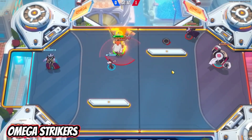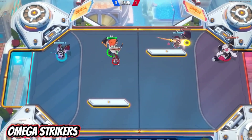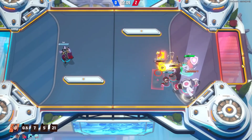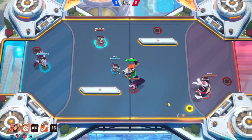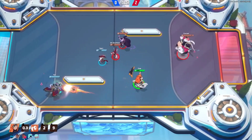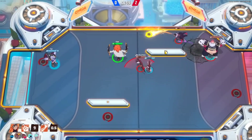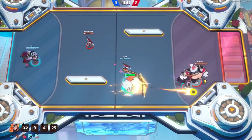Omega Strikers mixes air hockey with mobile-styled characters and abilities for a fast-paced competitive game that owes a lot to games like Teamfight Tactics and League of Legends. While the basic rules of air hockey apply, the variety of heroes, abilities, maps, and environmental hazards means you've got a lot to handle at once. But while the learning curve is steep, you'll soon be racking up victories. Not only is Omega Strikers cross-play, but progression is saved across platforms too. It's free to download, so you can switch between your phone, console, or PC without missing a beat. The mobile version has full controller support, which can make a huge difference in higher-ranked games.